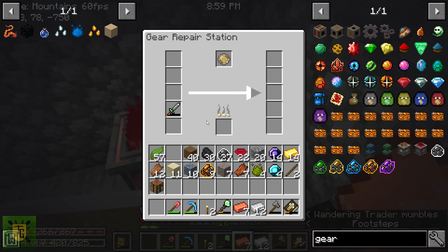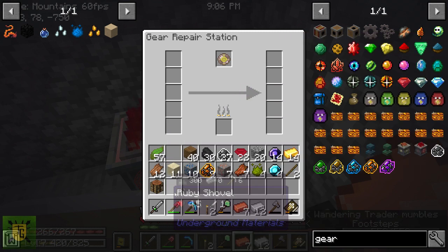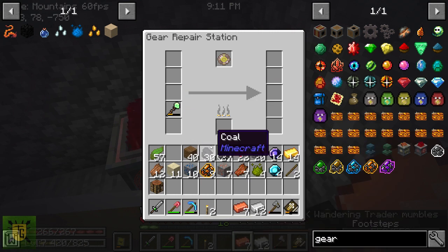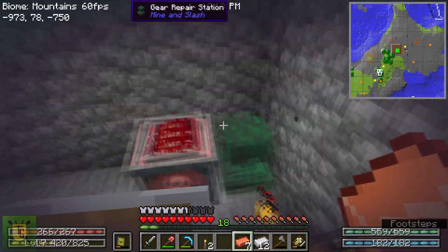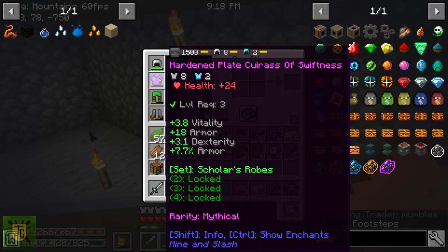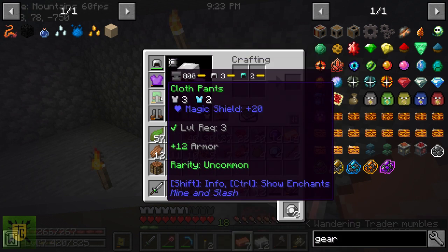We'll see how much the sword uses up - shouldn't use all of that because it's only a common/uncommon weapon but it might. Yeah, see it barely used 250. But now my sword's all fixed and I can juice up my staff. It's a good time to check out - yeah I wanted to really fix this up. That will chew through a lot of fuel.